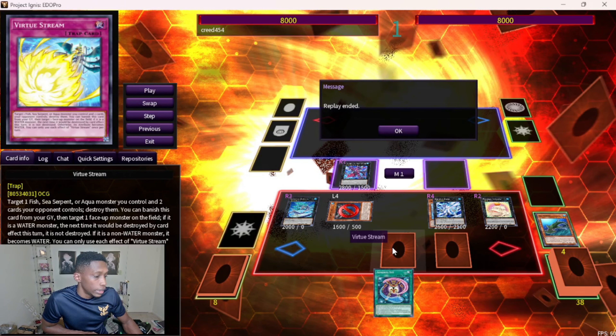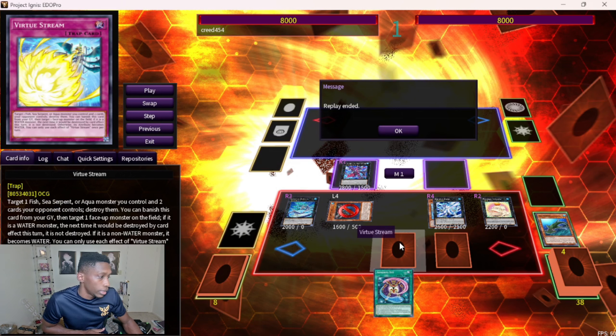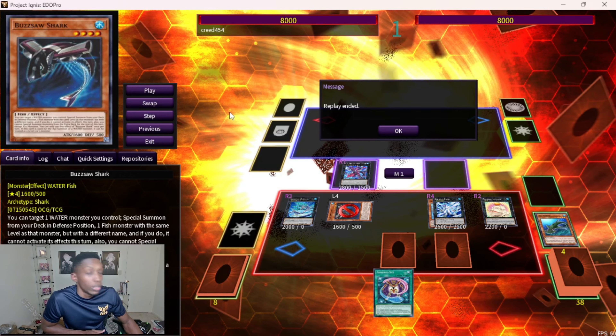You really only use one card — the Harpooner definitely helps, and this is all without committing your normal summon. So just think if you had some other stuff in your hand. Really strong. I like the Virtue addition — you don't have to go into two Toads or a Kragen, you can kind of do something else with it, and Virtue Stream is really strong.